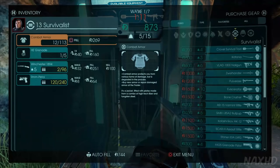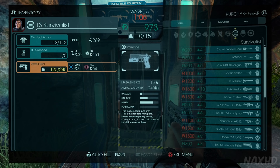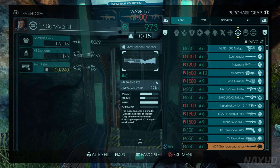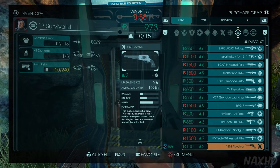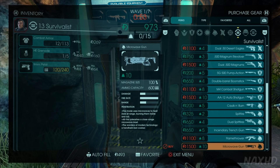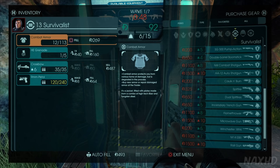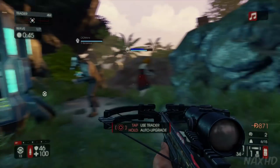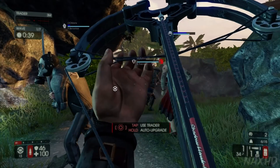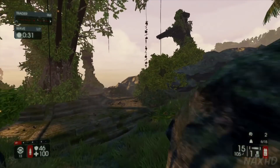Once you get to the trader pod, go ahead and sell your first weapon. If you can't find the crossbow, go to the type filter and it should be in projectile. In survivalist, it costs $650. It does cost $231 to refill the ammo, so you'll want to do that if you can. But it's okay if you can't, because the arrows are retrievable anyway.